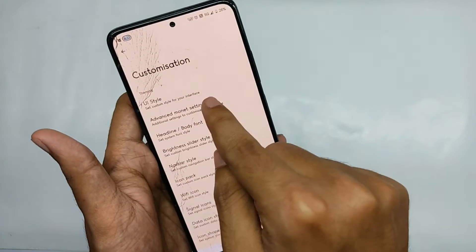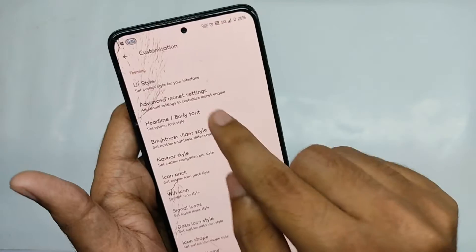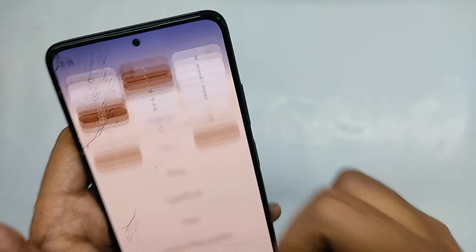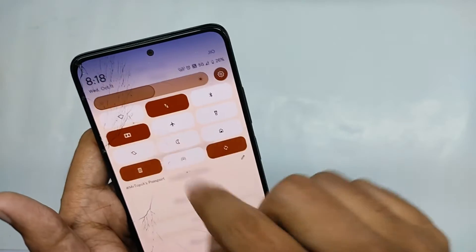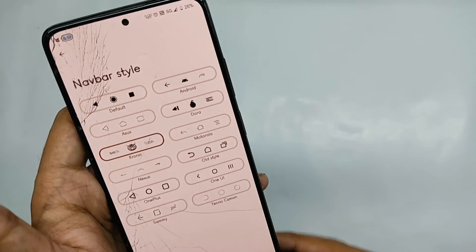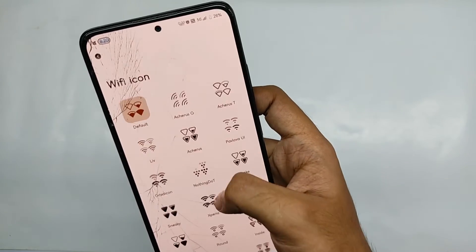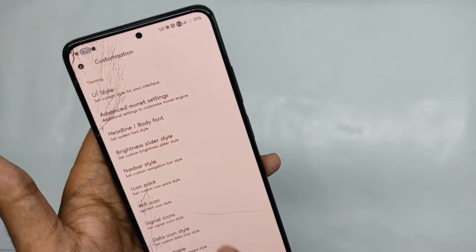In advanced monitor settings, you can change the theming styles - for example, selecting the fruit salad pattern changes the color pattern of the system. You also get different font styles in the body font tab, and different brightness bar styles like the cyberpunk style or outline pattern. Moving into the navbar styles tab, you get a lot of navbar styles including the exclusive DerpFest OS style navbar. You also get different icon packs, Wi-Fi and mobile data icon styles, data icon packs, and you can customize the app icon shape.